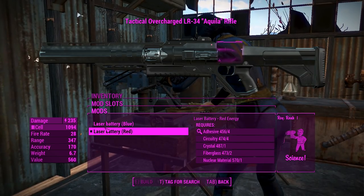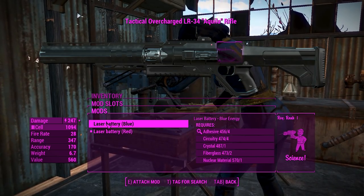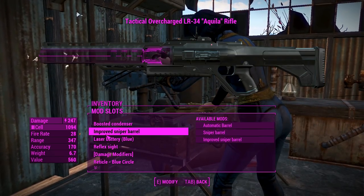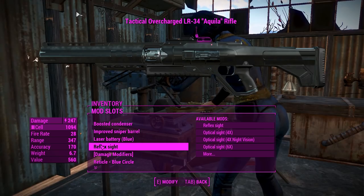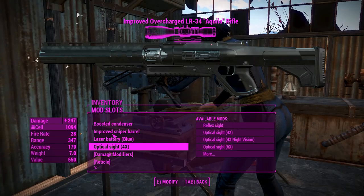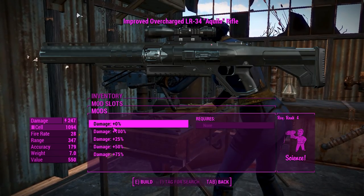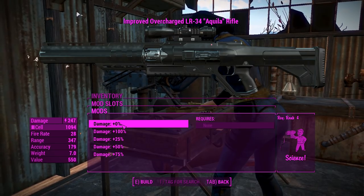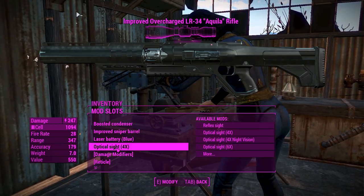You can change the laser battery, and it'll also change the colour of the beams — you can have a red one, or a laser blue one, which makes your beams very fat and blue, which is nice, and it also does a little bit more damage. For all the scopes, no need to go over the four times thing, that should be fine. And there's also damage multipliers if you feel like this thing isn't quite doing it for you, which we might touch on a little bit later.